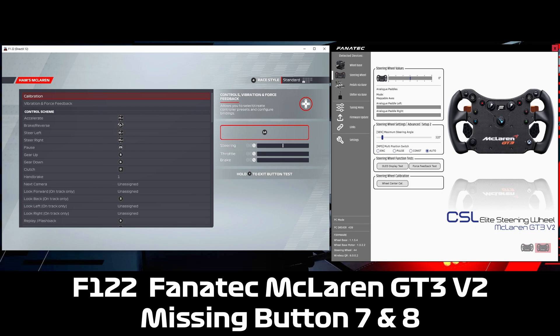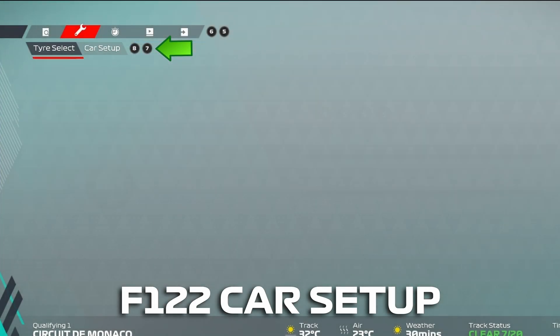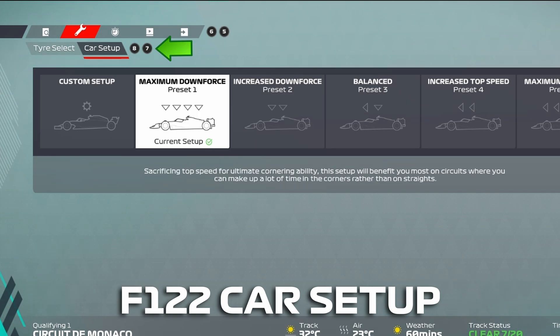Hey everyone, Ham here. Today I thought I'd do a quick helper video for those that are playing Formula 1 22 on the Fanatec McLaren GT3 version 2 wheel. One problem you'll run into when you're playing the game with this wheel is that there's no button bind for PC buttons 7 and 8, which you sometimes need to use to gain access to the custom setup menu.